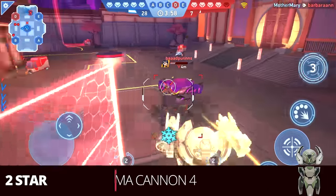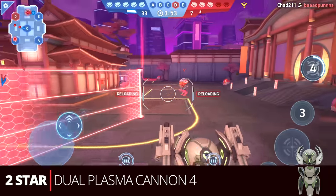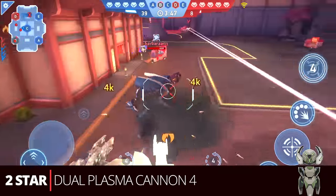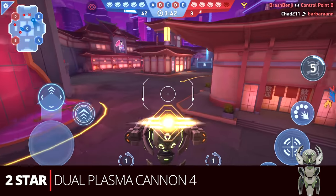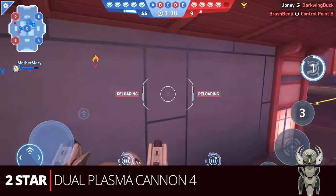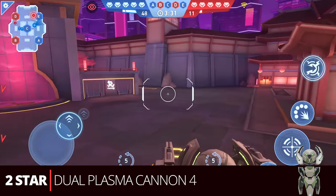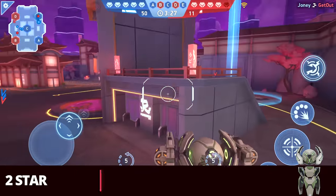Similar to that in the two star range, you can have the dual plasma cannon four. I'm not one who loves the plasma cannons — they're a terrible weapon in my opinion — but super early on it can actually be strong and it fits well with Surge for getting up close in people's faces. Plasma cannons are really hard to hit but you can shoot through stuff, especially getting side and back damage, which is easy to do with Surge. Very strong for early game.